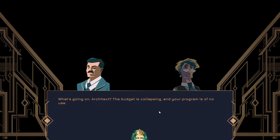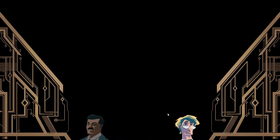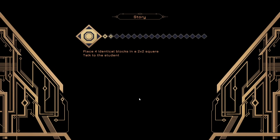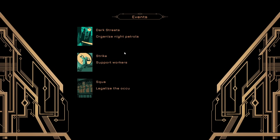What's going on, Architect? The budget is collapsing and your program is of no use. It seems to be some kind of failure — fix it now. I can't help but note your successes, Iris, but some program correction is necessary. Don't worry, you did well. But a perfect city should be perfect for everyone — you shouldn't favor someone alone. We'll reboot you and try again. So we're completing some things for the story. We also have events.